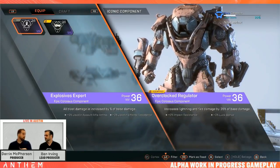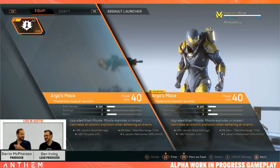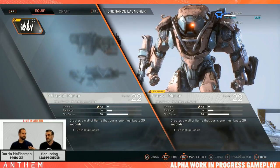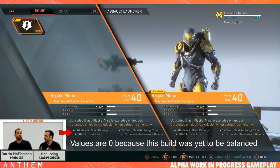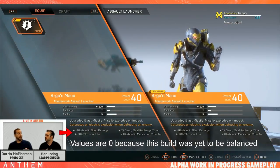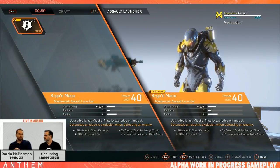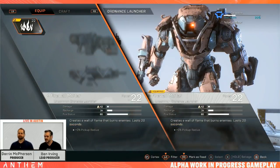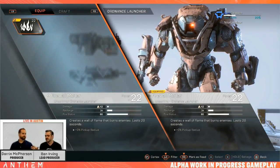Anthem uses six rarities for loot: common, uncommon, rare, epic, masterwork, and legendary. You can get a firewall mortar in all six rarities but they will be different. Besides stats like damage, recharge rate, or fire status — which is how quickly you can set enemies alight — each item above common will have one or multiple inscriptions. Inscriptions are modifiers to increase your power; there are hundreds in the game and they do things like extend your flight time, increase explosive damage, elemental damage, and so on. So two rare firewall mortars may have completely different inscriptions and encourage completely different builds.